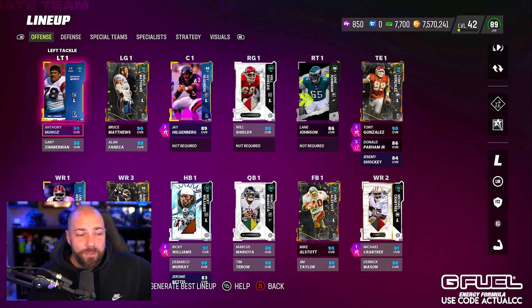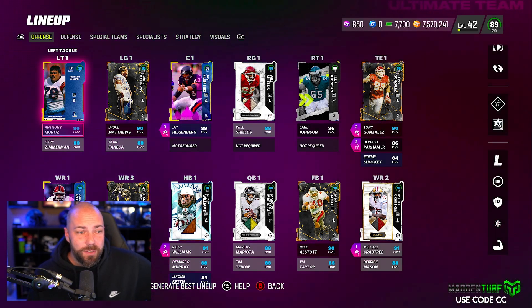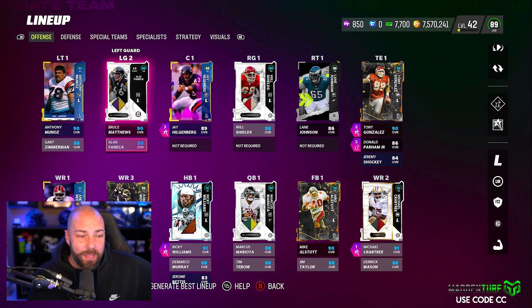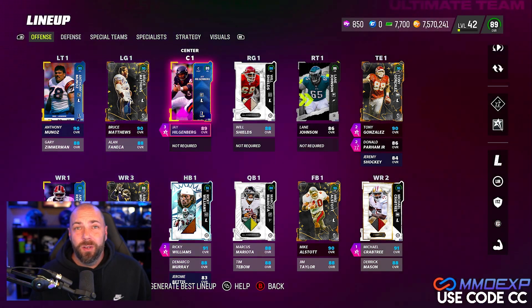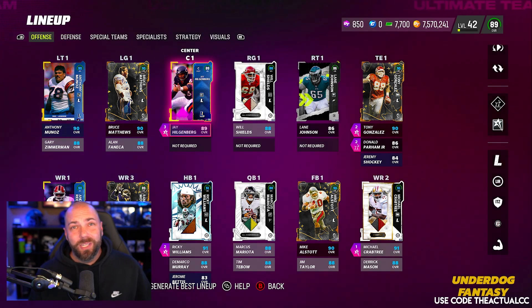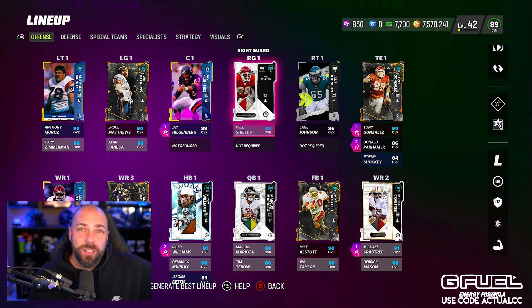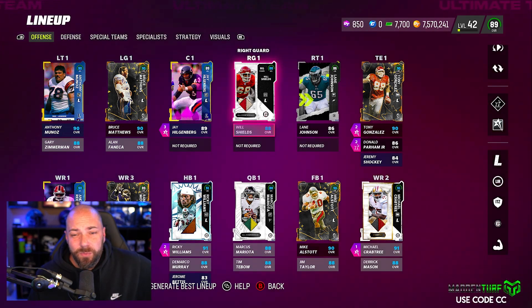Starting with offensive line — obviously no powering up of cards, there's no reason, we're not using them for anything crazy or special. Munoz and Zimmerman both get legend. Matthews and Faneca both get legend. We do have Jay Hilgenberg and I put Threat Detector on him because I get in third and fourth down pretty often in this game, and knowing if someone is blitzing has been really, really helpful. Will Shields over the Trey Smith card — the Trey Smith card is just really overpriced and it's only one overall difference. Then we have Lane Johnson at right tackle; I tried Sewell in here but he didn't get a boost in overall, so we just went back to Lane Johnson.